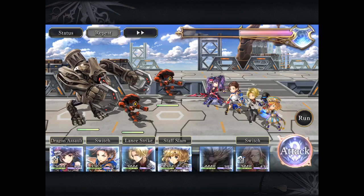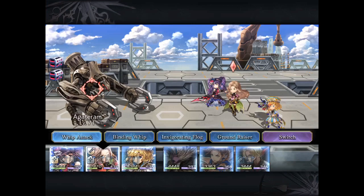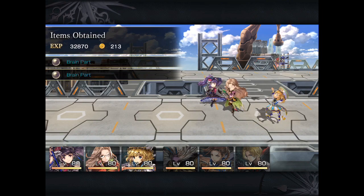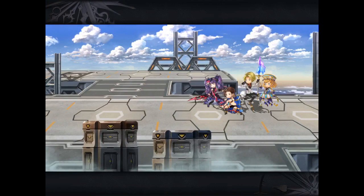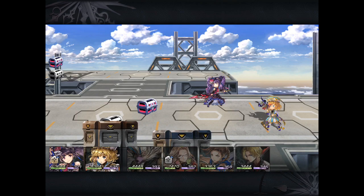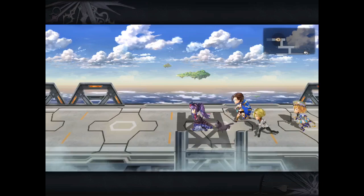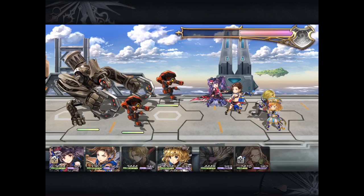We're at area 2, so you can see the machinery guy — he is weak to blunt, same weaknesses again as El Zion industrial ruins or similar areas. That's why you do have to pack a team with — I recommend two blunt characters. In this case I am carrying Lokito and Serene in the back. Serene has the additional benefit of having both piercing and blunt type attacks, so very useful for this particular area.